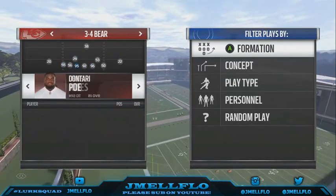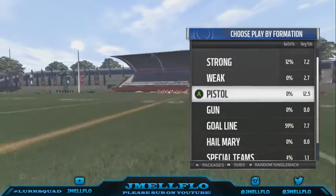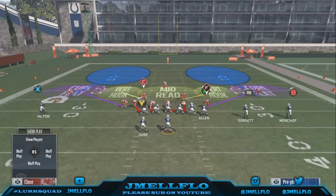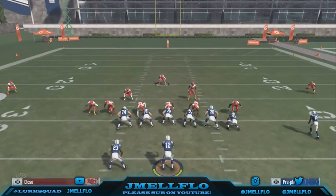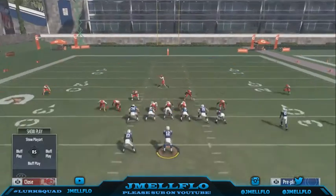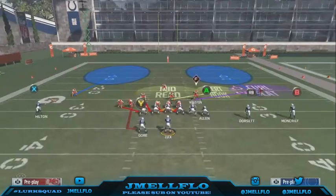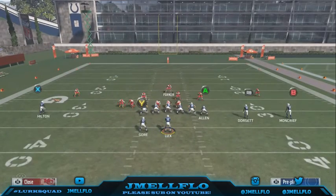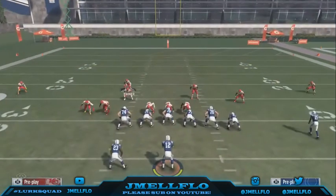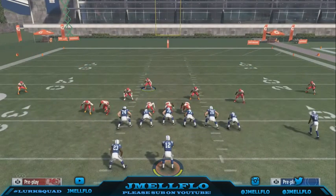Take a play where you can max protect, whatever. So y'all gonna see I'm max protecting. The setup — this is how the play looks now, just stick with me on the setup. All you want to do is base the line, pinch your D-line, crash them to the middle, shift your linebackers to the left, re-blitz that linebacker, then blitz that safety right there. Hit QB contain. I'll probably put this guy in a flat and then man up that guy.